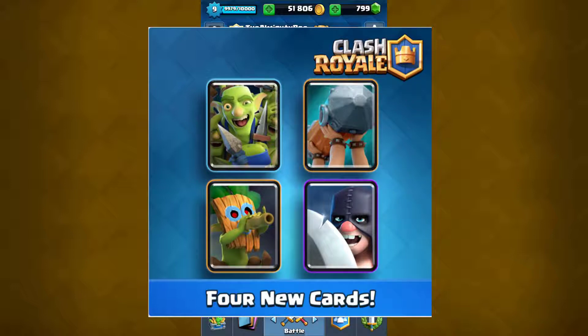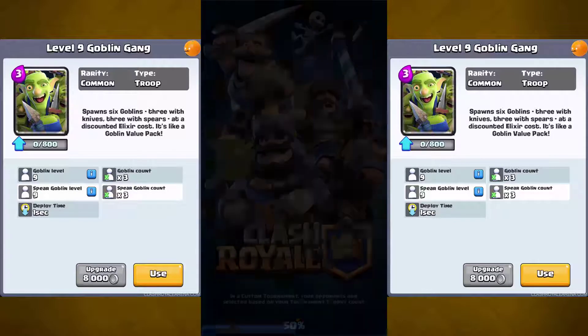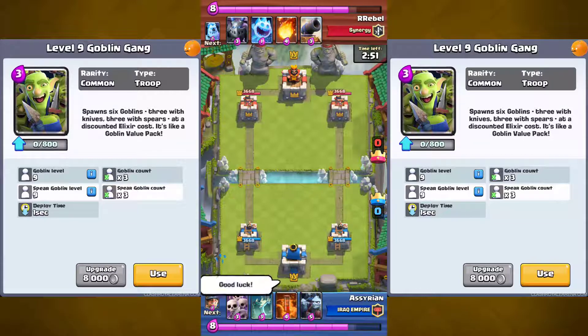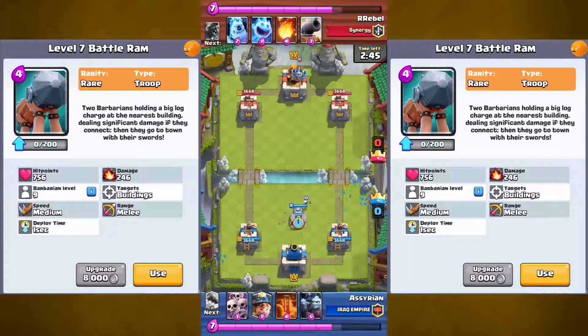The Goblin Gang is three goblins and three spear goblins at the same time for only three elixir. It's conveniently placed so that your goblins tank for the spear goblins — that's pretty good. It's only three elixir so it's really worth it.